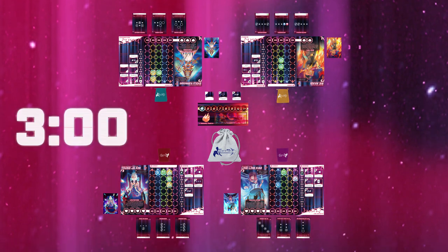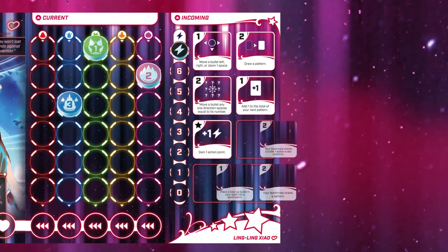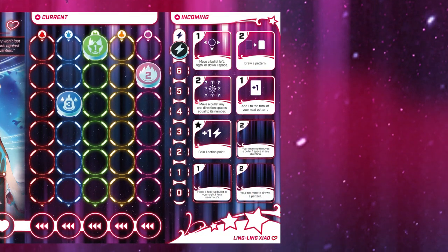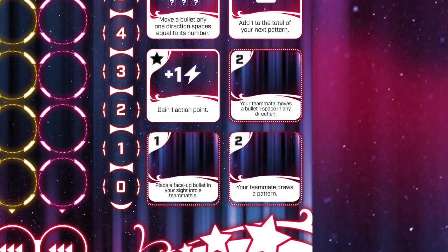Team Mode doesn't need to be timed, so a timer is not needed. Team action cards will be placed on the action board and will allow teammates to help each other. You and your teammate can use these to help each other out.